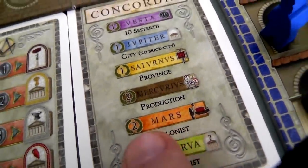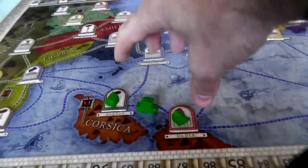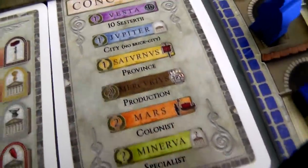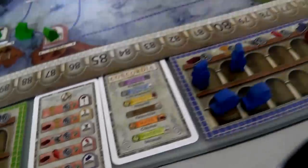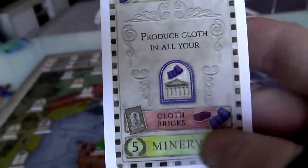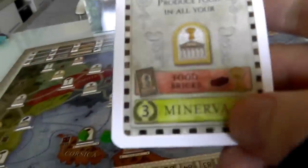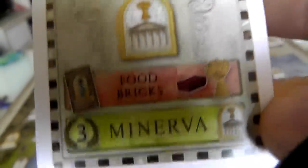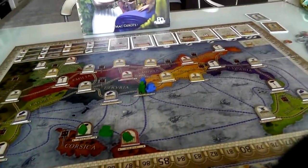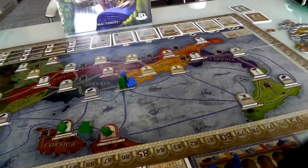Mars means you get two points for every colonist. If the game ended right now, we'd each get four points because we each have two colonists. But Jen has the Colonist card, so if she uses it to get more colonists out, she gets more points. Minerva is a specialist god — for instance, this Weaver Minerva card scores five points at the end of the game for every cloth city. Jen just got the Farmer Minerva, which means at the end of the game she gets three points for every food-generating city she's in.